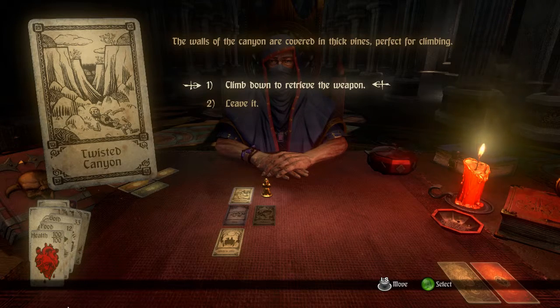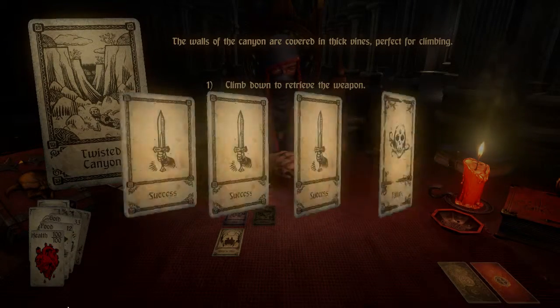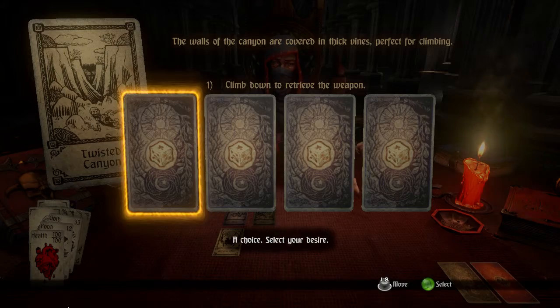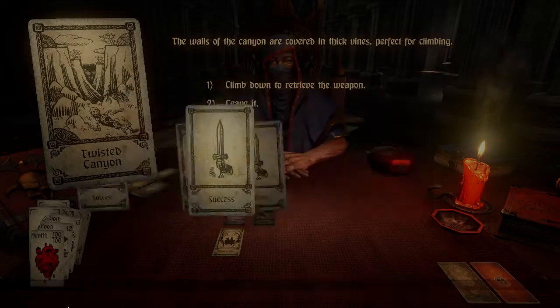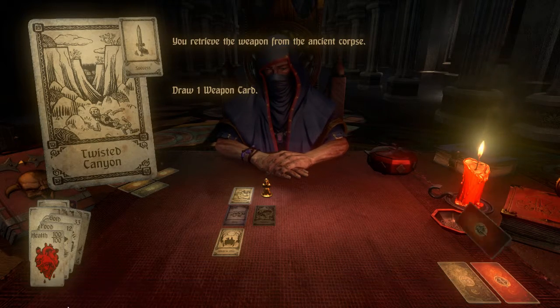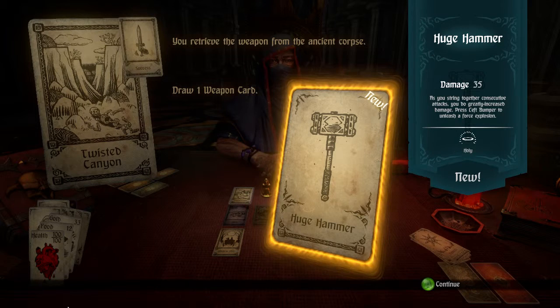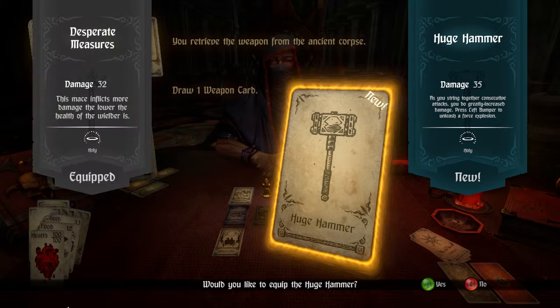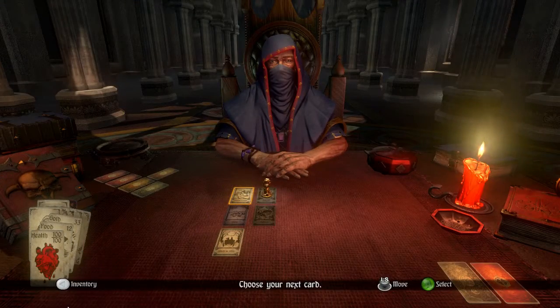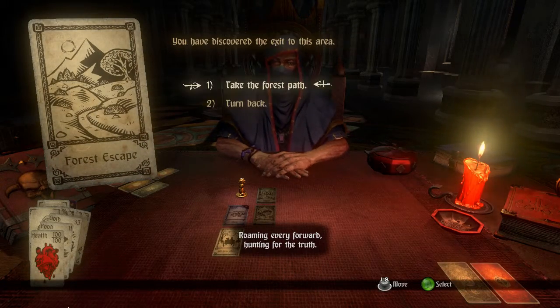I can see a weapon glinting in the sunlight. So this is one of the games of chance cards — I've basically got a 75% chance of getting the weapon. If I can say it's random, I've not been able to spot any pattern on the cards. Let's draw a weapon card and see what I get. Huge hammer — cool. Let's equip that then and see what it's like. Alright, so we'll carry on to the next level. So I've still not had any real combat — apart from the goblins, which don't fight back.